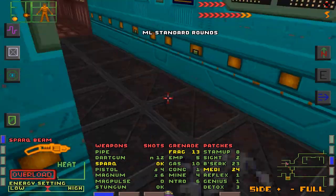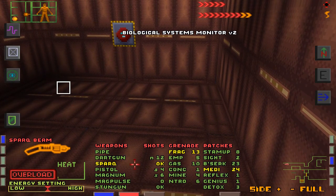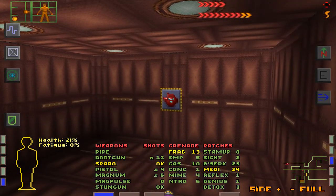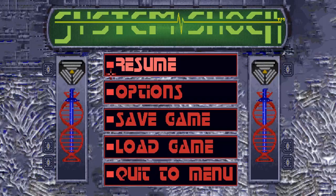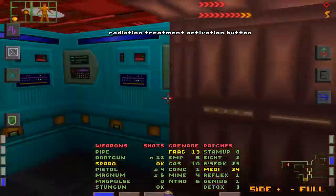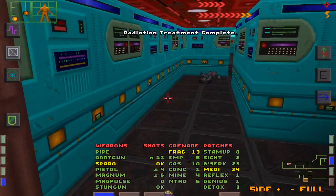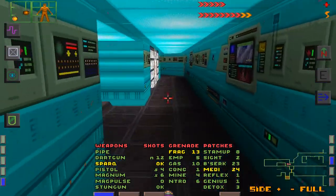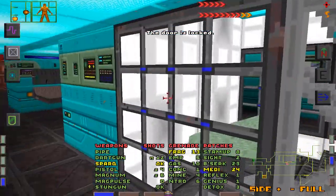I was able to snipe that guy around the corner and get some more pistol ammo. Biological systems monitor — there's a radiation treatment activation button. I'm gonna save my game because I don't know what this is going to do. Radiation treatment complete! I wonder if all the radiation from the past was sticking around and draining my health slowly. The door is locked — are you kidding me?